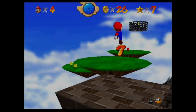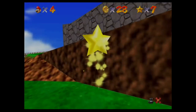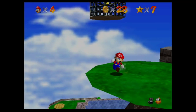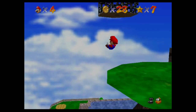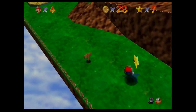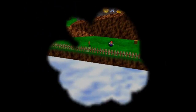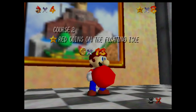We collect red coins seven and eight, and our next star appears. We can use that strategy we learned earlier on how not to take fall damage, and we get star number eight. When we collect the star, something super cool happens.